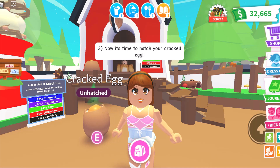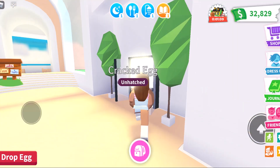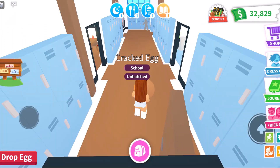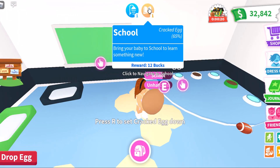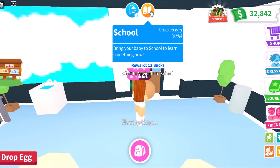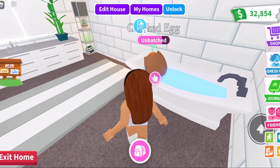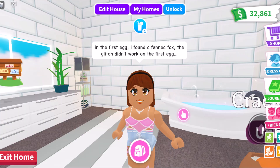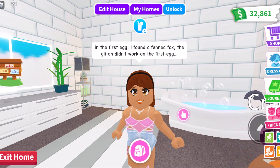Number 3: now it's time to hatch your cracked egg. In the first egg I found a fennec fox. The glitch didn't work on the first egg.